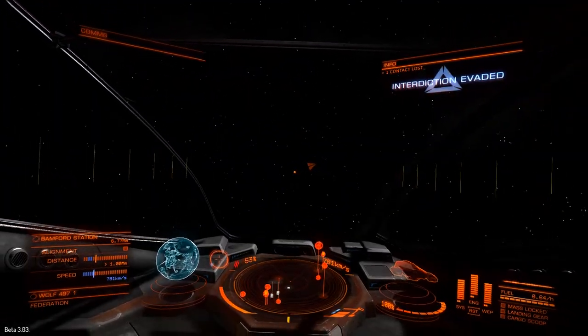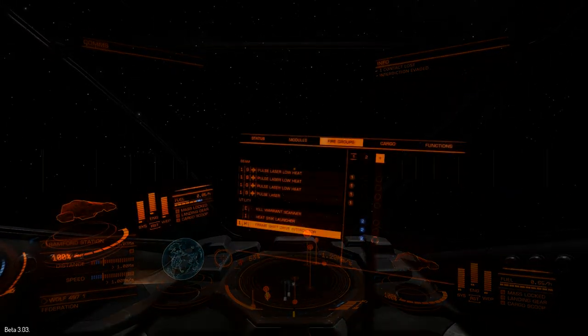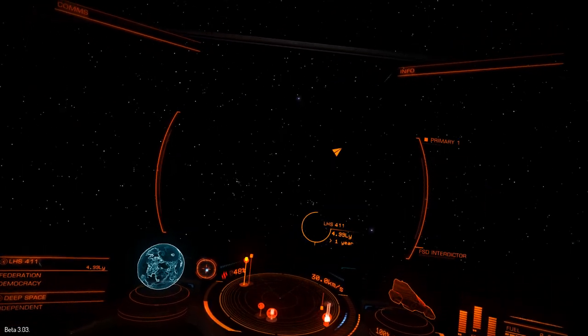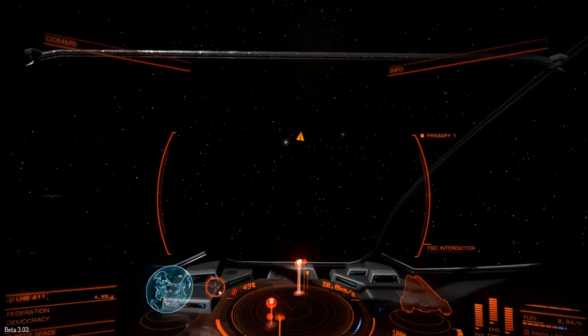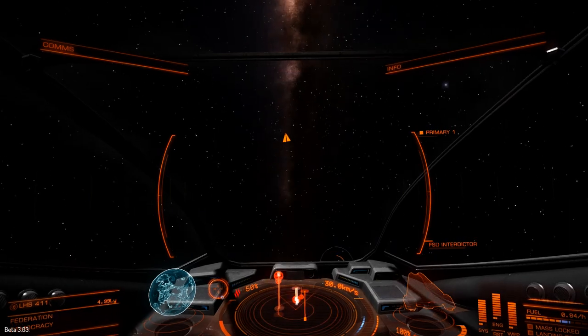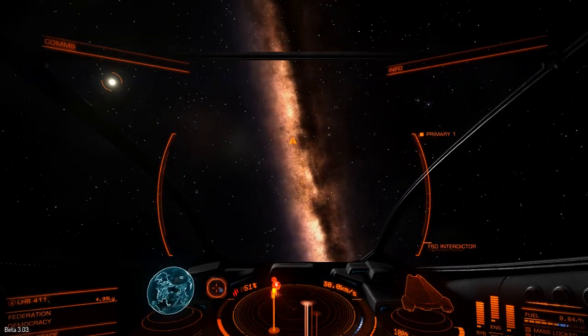We've seen plenty of examples of what it looks like to be the victim of an interdiction attempt. In an effort to better prepare you, I think it's necessary to show you what it looks like from the other side — what exactly does somebody have to do to successfully interdict your ship? To do that, I'm going to go looking for some victims and fit a frameshift drive interdiction module to my Viper.